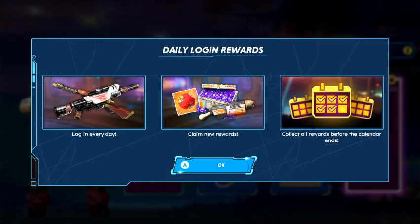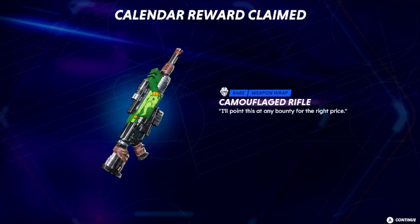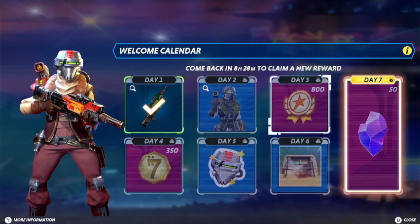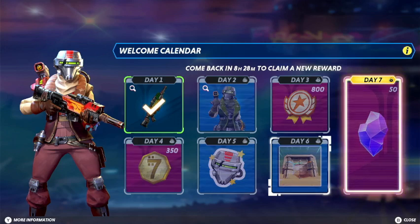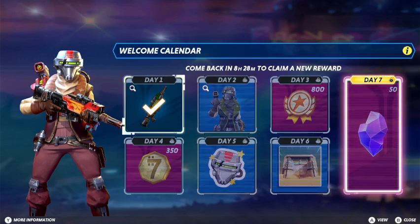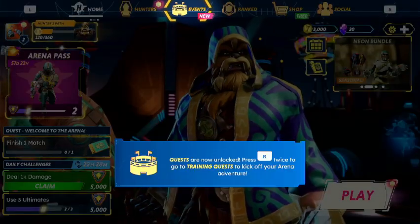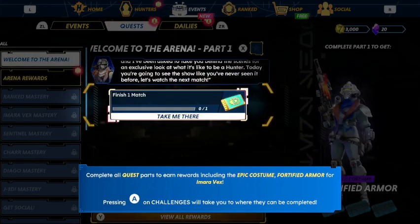You get daily login rewards — log in every day to claim new rewards and collect all rewards before the calendar ends. You get skins, gun skins, character skins, medals, credits, stickers, entrances, and crystals. That looks decent. You get free character skins once in a while, which is cool.